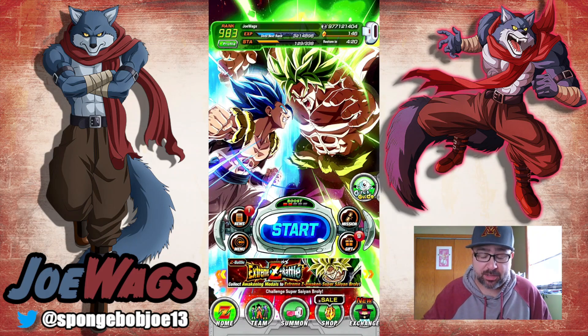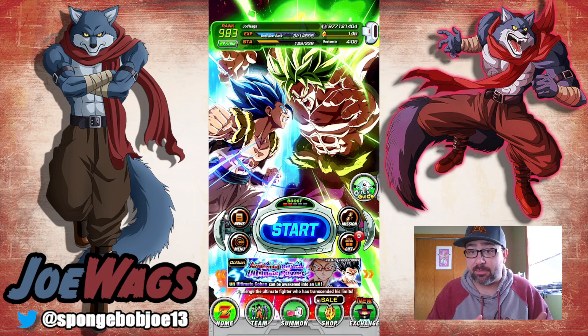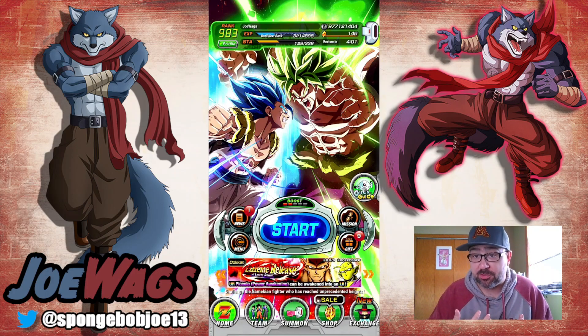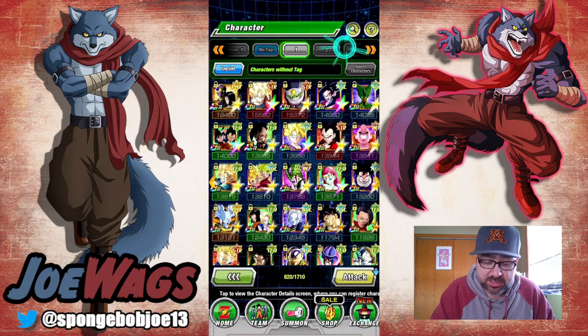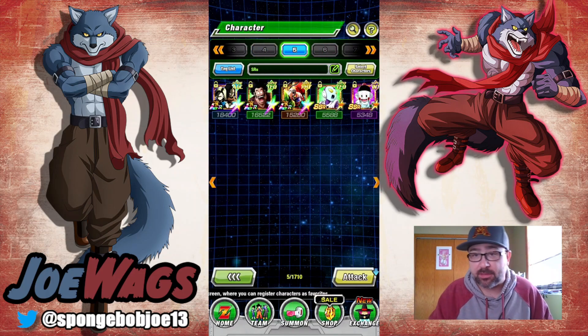There are five SRs in particular that you can pull on banners that are worth keeping. This is only talking about SRs that you pull on banners — there are other SRs you can get throughout the game, like farmable free-to-play units, and you're fine farming those. But in terms of things you're going to pull on a banner, what do you want to do with these SRs? Let me go into my team here. I've put together a specific list — there are five specific SRs in the game that are worth keeping.